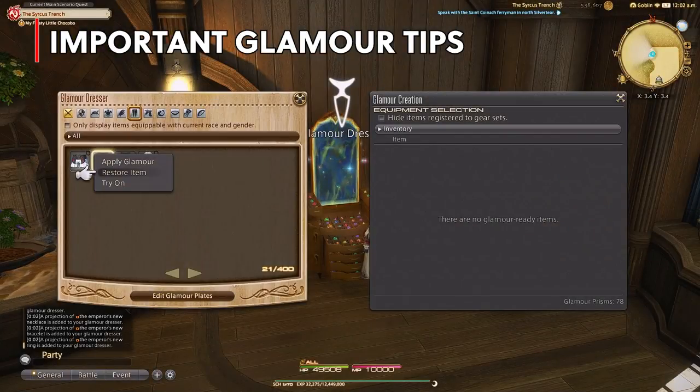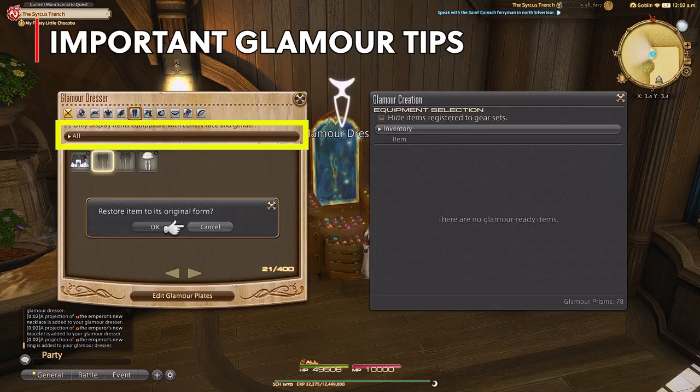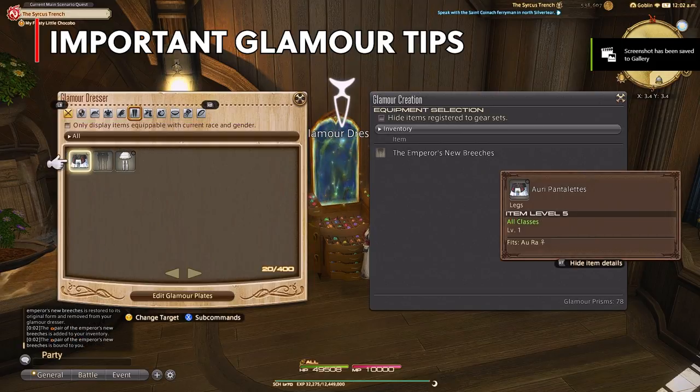Second, glamouring an item doesn't get rid of it. You can always take that glamour back out if the glamour chest gets full so you can swap things. You can also adjust which glamours you want to see for which class to make it really easy when setting up the glamour plates.